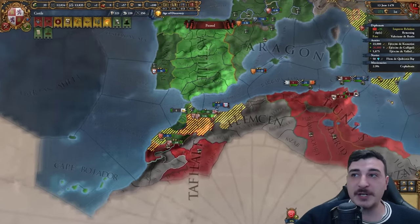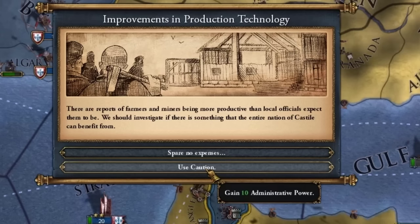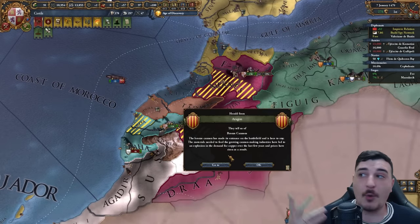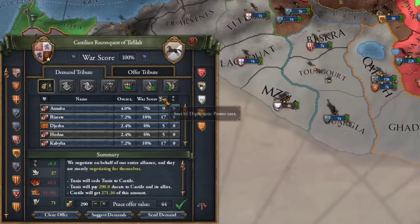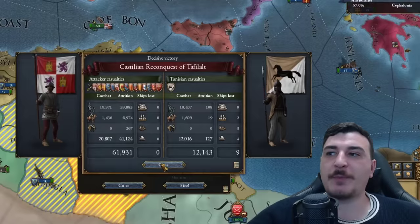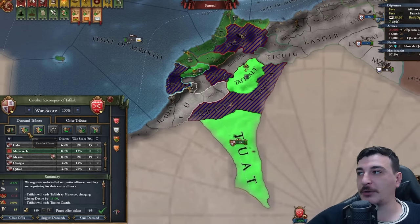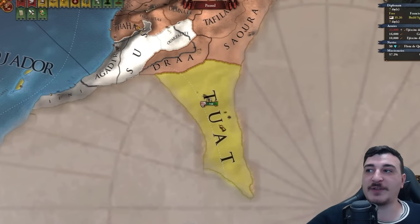I'm also going to take the city of Tunis because I need Tunis to form the Roman Empire, and for trade reasons. Whenever you get this random event, always go for the first option — the inflation is negligible compared to the admin points you'll get. We got Tunis, meaning we can take the city of Tunis as well, asking for trade power, war reparations, all the juicy stuff — making sure all the trade power from Tunis flows into our trade node in Sevilla. For the other subjects we'll do a full annexation, taking all the money we can.